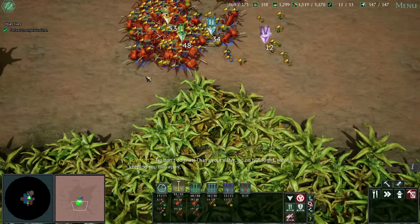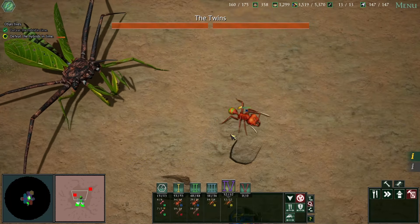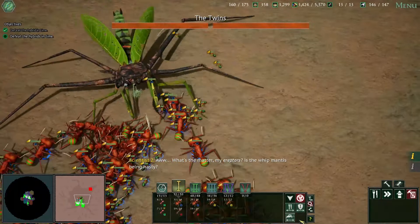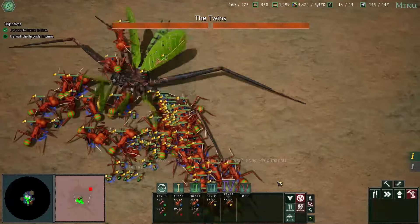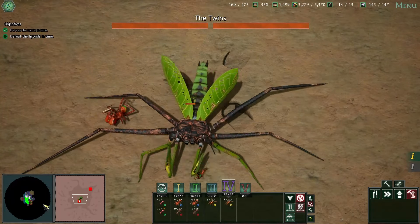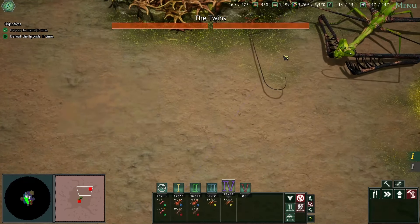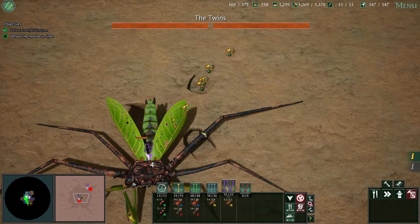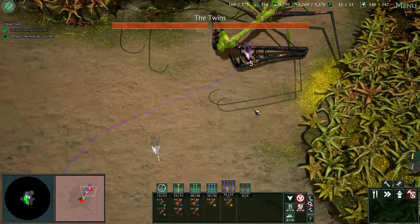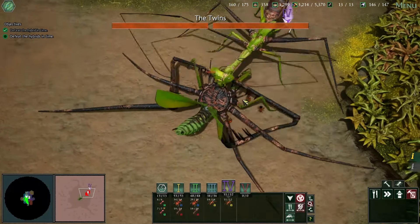Perhaps a more elaborate test to follow — something to provoke a creative response. Now do we want raptorial legs or pedipalps? Both, of course! No, don't do that — that's your sister. Nope, nope, nope — we're keeping you two apart. Oh no, get underground! I want group four not to fight, but to go over here. Come on, go go go! The trick is of course to get them to fight each other. 90,000 versus 20,000 — there we go. Clever little ants: work smarter not harder.